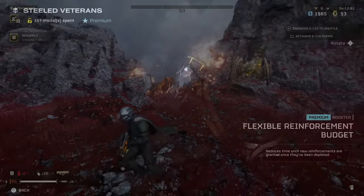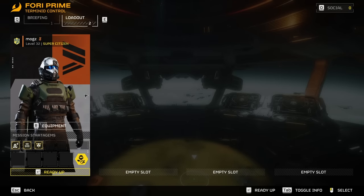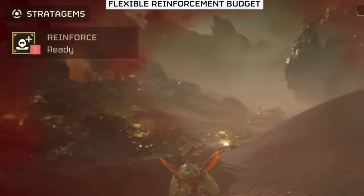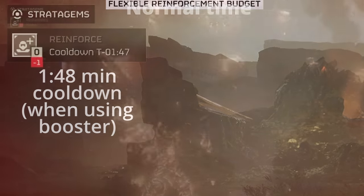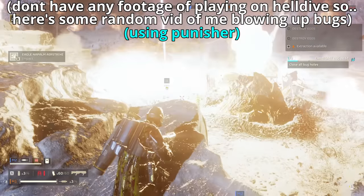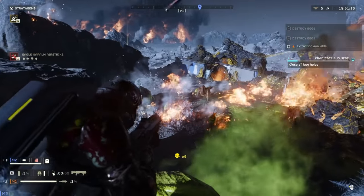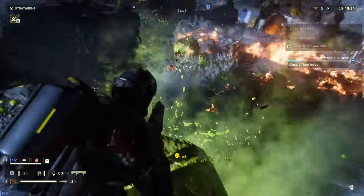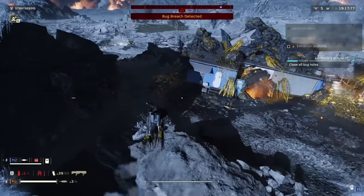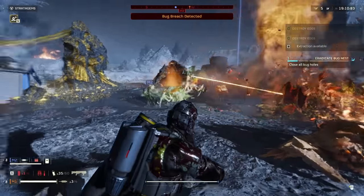The booster you're going to get with this Warbond is the Flexible Reinforcement Budget. This one only affects the very end of the game — once you reach the point where you don't have any more reinforcements left, it reduces the time it takes to get another reinforcement. It's a good booster if you're playing on higher difficulties like Helldive and afraid of running out of reinforcements. But I honestly don't really recommend it — taking it is sort of like accepting defeat. There are much better choices available.